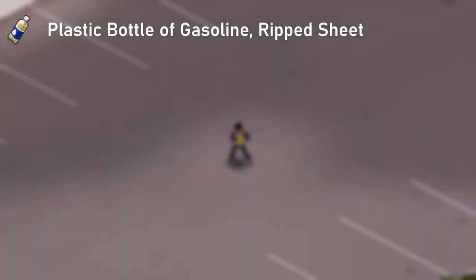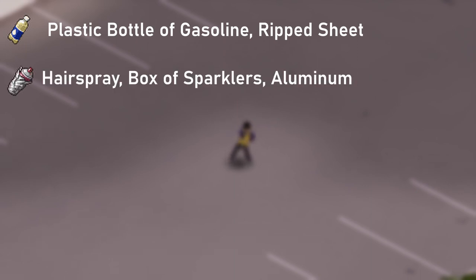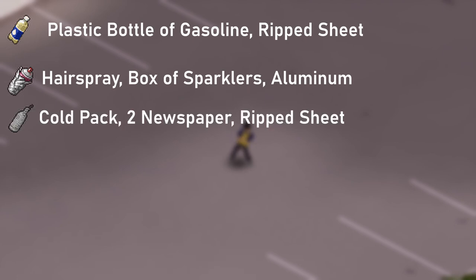Here are the items you need to make them. For fire bombs, all you need is a plastic bottle full of gasoline and a ripped sheet. For aerosol bombs, you need hairspray, a box of sparklers, and aluminum. Smoke bombs need a cold pack, two pieces of newspaper, and a ripped sheet.